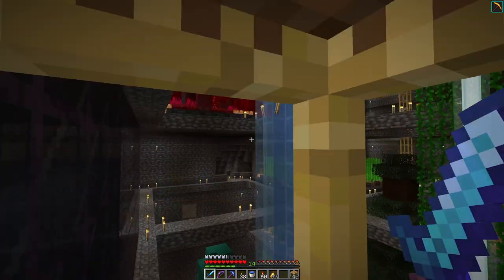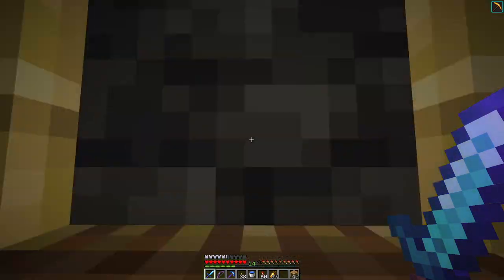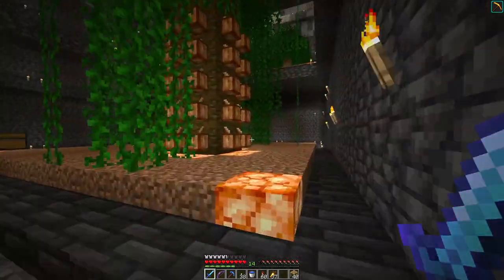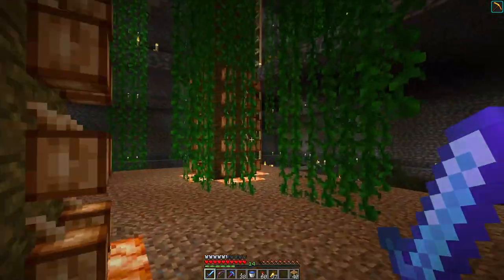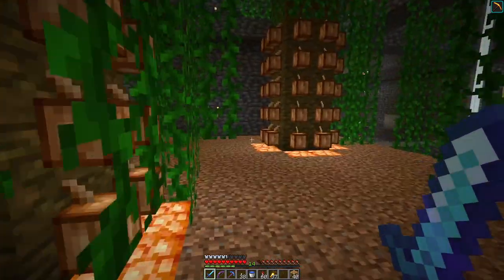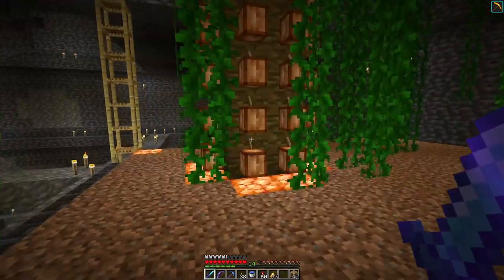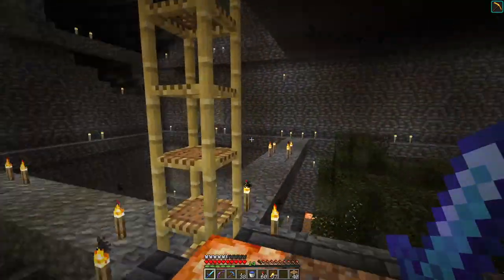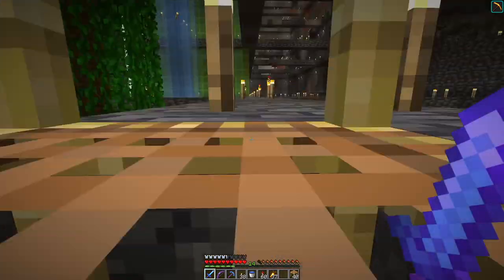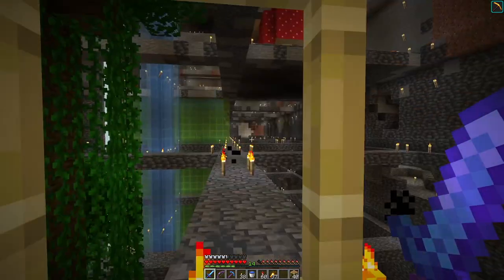I don't know that there's anything else new in here yet. And that's what we're going to do today. On the jungle tree farm, I brought over some cocoa beans and I laid out some cocoa beans on the jungle wood trees. So I've got some cocoa beans now — mainly they could be made into cookies, but who has time for that? They're there for dye. Brown dye. So that's nice.